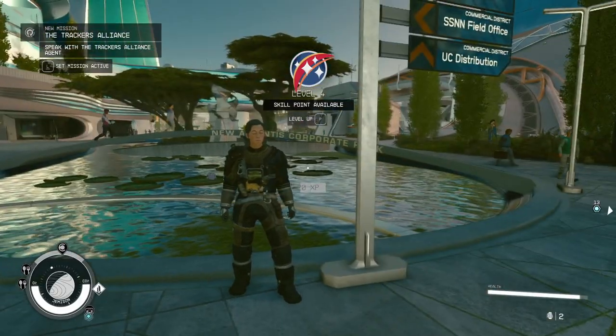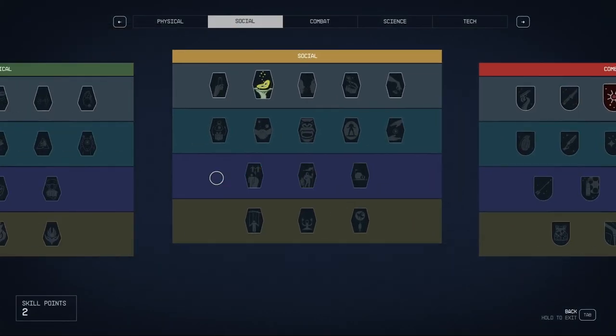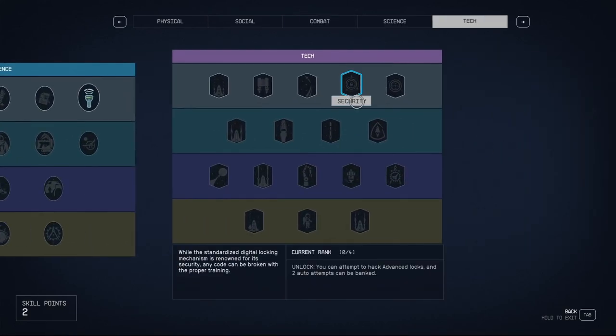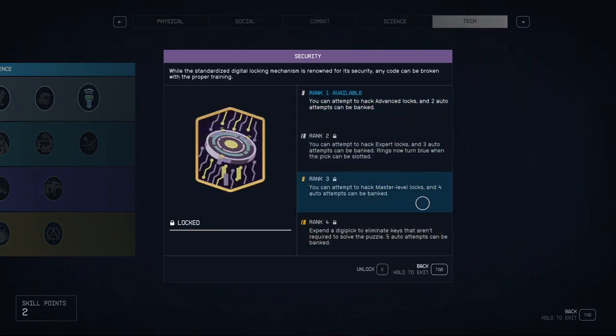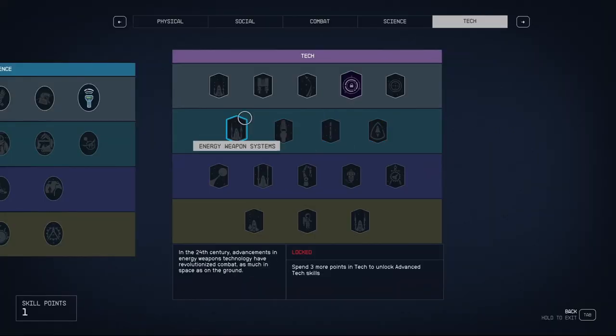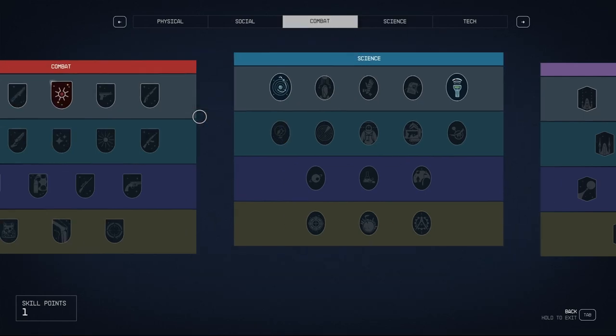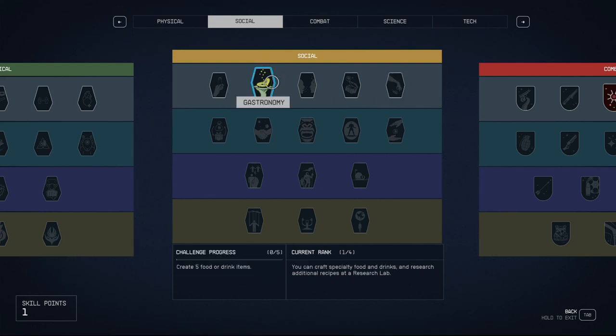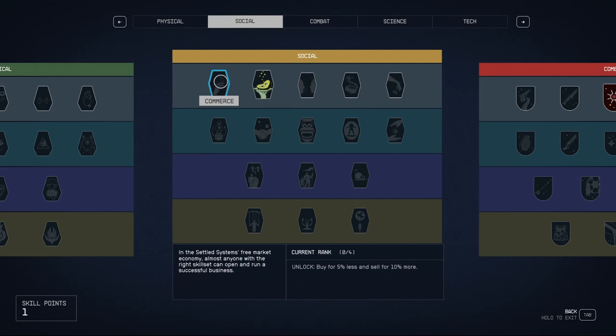Who are the Trackers? Hang on, I'm leveling up. What do we want? We don't have anything in physical. Tech? Maybe we should do tech. Can attempt to hack advanced blocks, and two auto attempts can be banked - that might be good. Let's get the security skill. I do have one more skill point - let's have something in scavenging. There's a chance you'll find extra credits when searching containers. Theft? We could pickpocket! I might want to do that. I want to pickpocket.